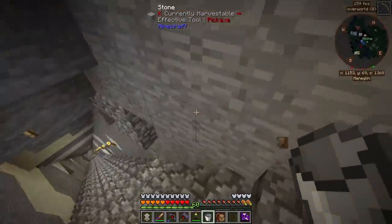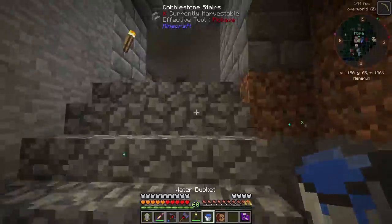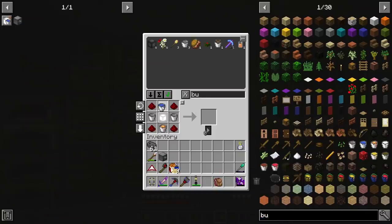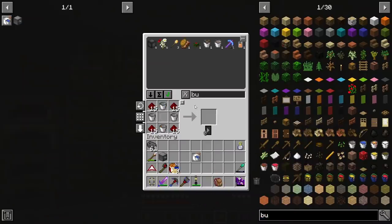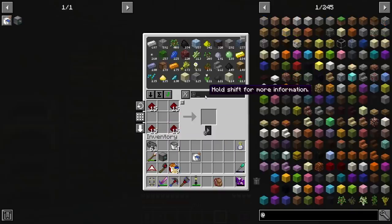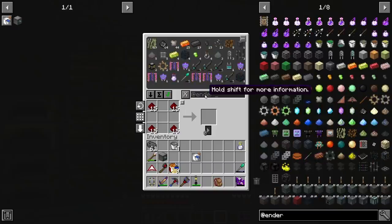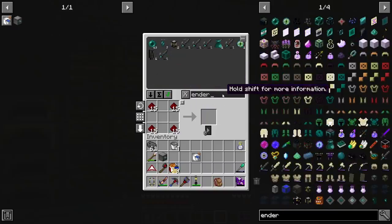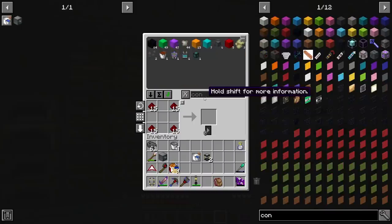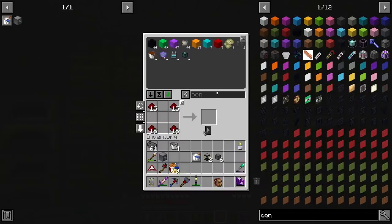We'll head down and grab my water real quick. I could have probably used a sink or something. What I love that is in this pack is ender storage — so we can just make an ender tank. I've already made two of them. You also have ender chests. All of those things are super easy for item transportation, but ender tanks are really good for fluids. We're also going to need some conduits — just some regular pressurized fluid conduits.